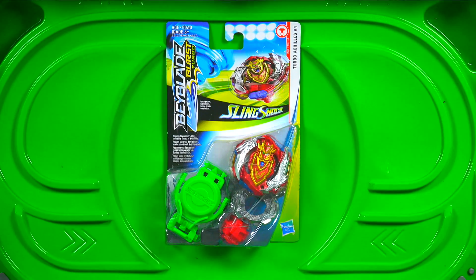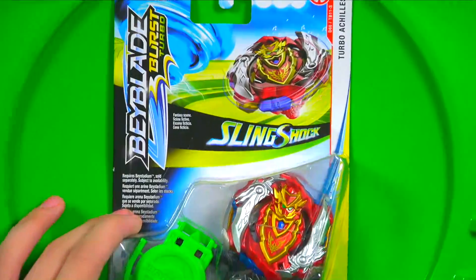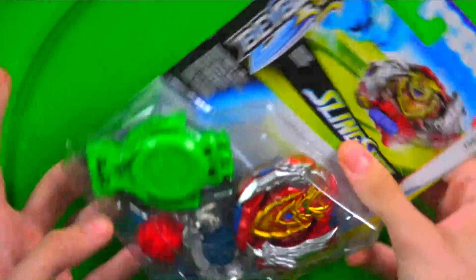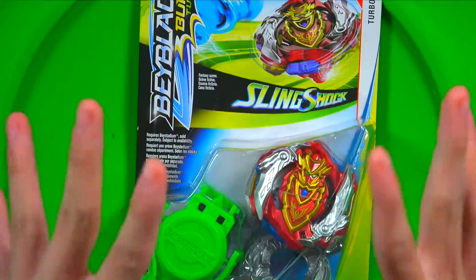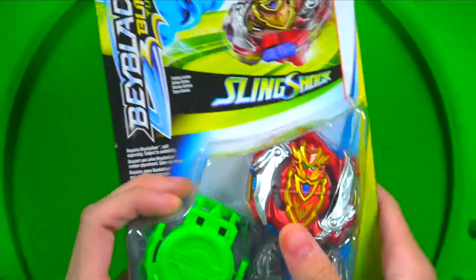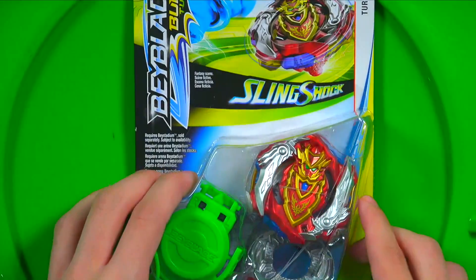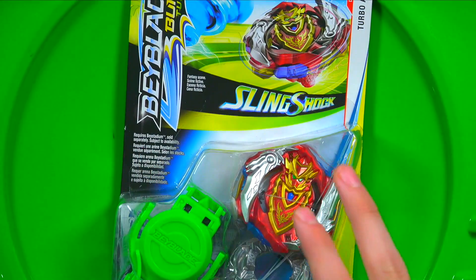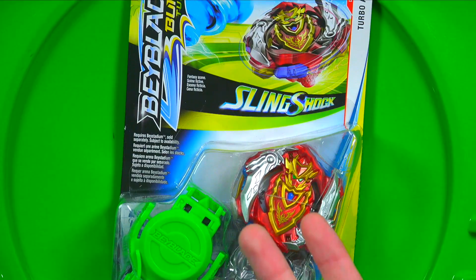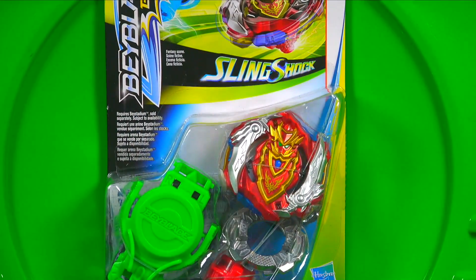It keeps the same gimmick - the Burst Stopper gimmick. To explain what the Burst Stopper gimmick is, this is referred to in Beyblade Burst Turbo as the Turbo Awakening. You get your launcher, you do 3, 2, 1, and a rip - you launch hard. You see these little wings right here, or these little blades? These are going to pop out in battle. There's going to be a little tab right there, depending on which bay it is. For Achilles it has 2 tabs, Valtryk has 1 tab, Spryzen should have 2. That's going to make this Achilles A4 layer almost impossible to burst.